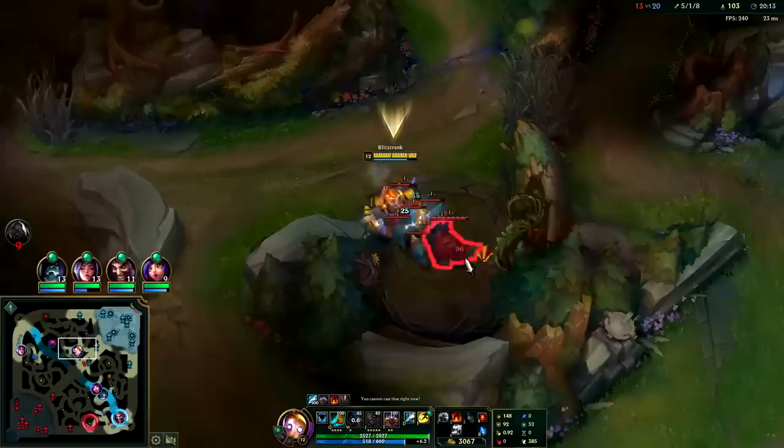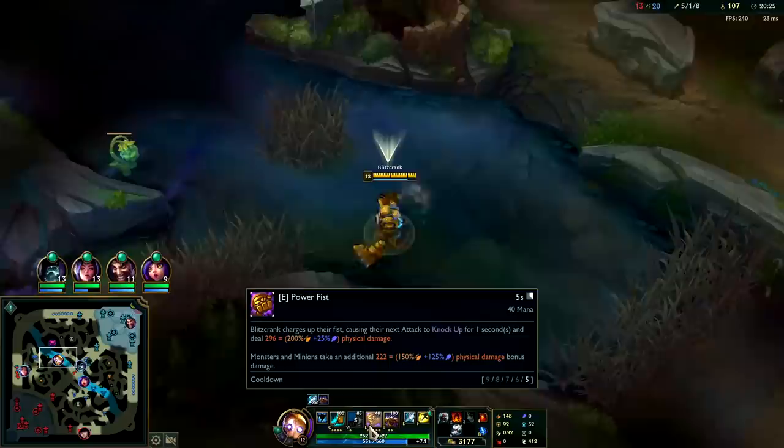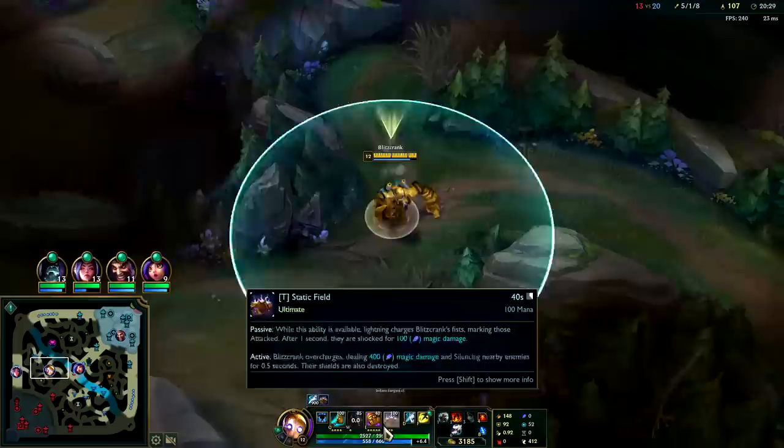I have to try AP Blitzcrank jungle, gotta see what that's all about. The 280% scaling is four times higher than your AP scaling on your E - your E basically doesn't even scale off AP. I'm sitting on a lot of gold. Low-key don't even want to get a tank item, I kind of just want to go fully damage Blitzcrank.